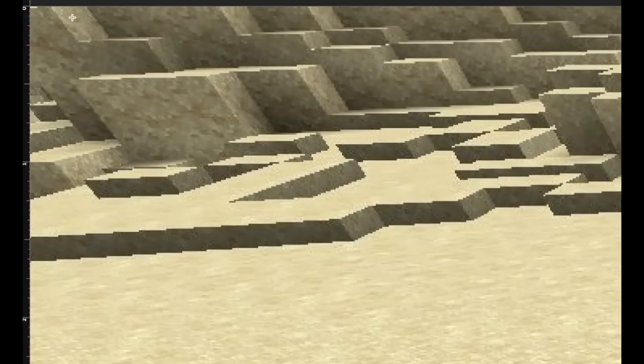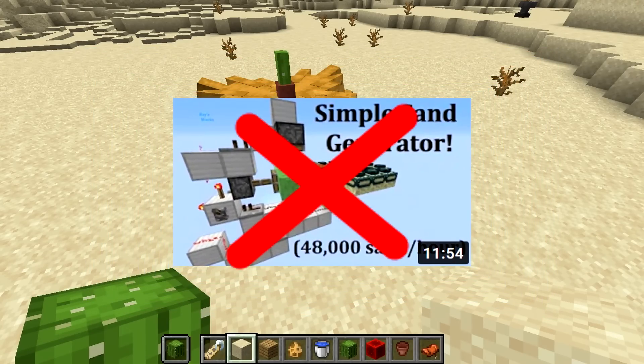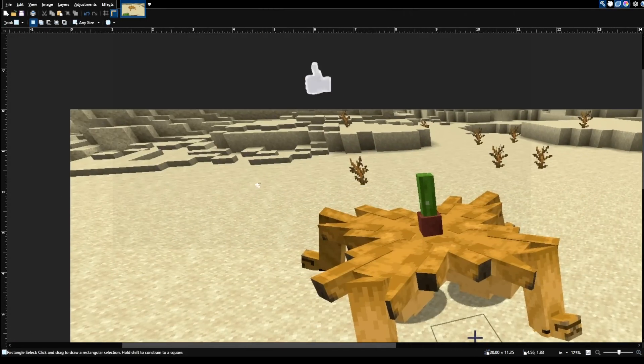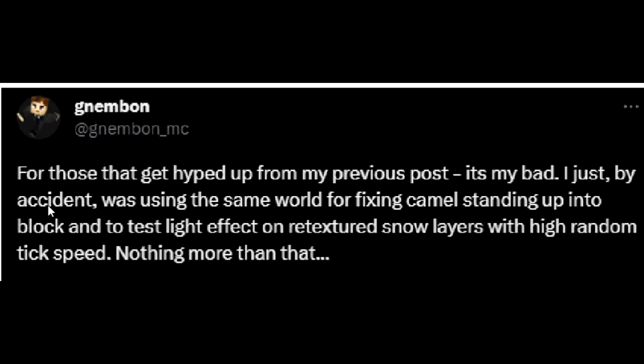This is not retextured snowfall, and the blocks in the background aren't even sand blocks. Renewable sand will be coming to the future of Minecraft, and sand dupers are being removed. We actually learned more about this image where they're showing some snow layers. The developer clarified that their previous post accidentally had some other testing going on in the background — they said they were testing light effects on retextured snow layers with high random tick speed.